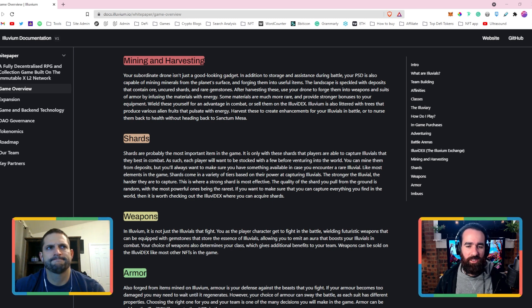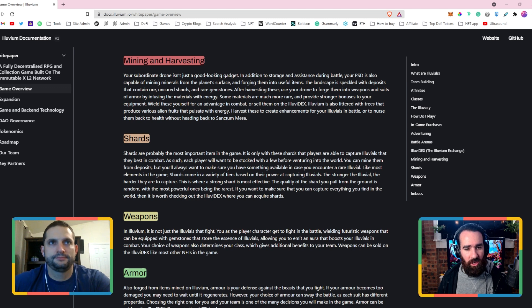Alluvium is also littered with trees that produce various alien fruits and pulsate with energy. Harvest these to create enhancements for your alluvials in battle or to nurse them back to health without heading back to the Sanctum — which I'm assuming is sort of like your hub where you go to heal your alluvials. There's a bunch of information here I haven't even come across yet. I suspect once the game comes out they'll probably release another manual that explains all these things.